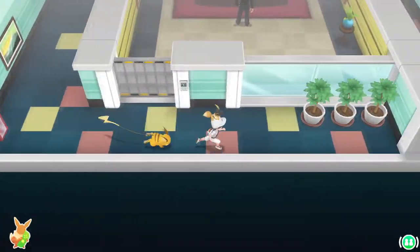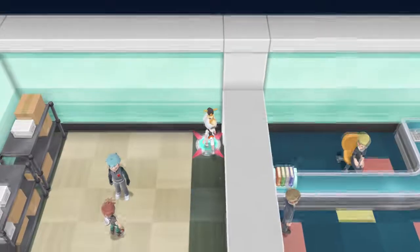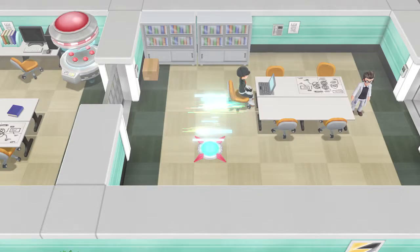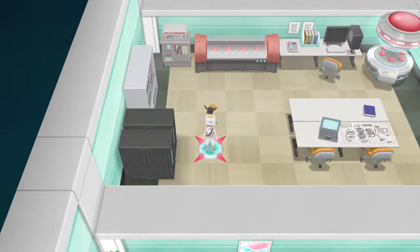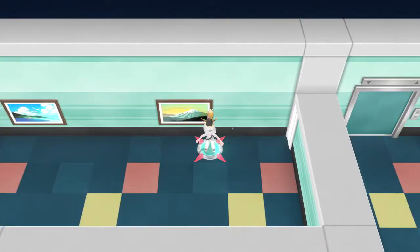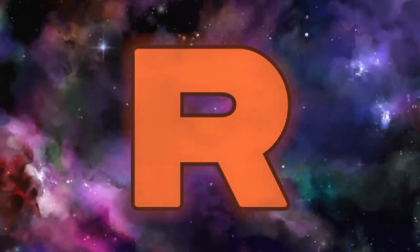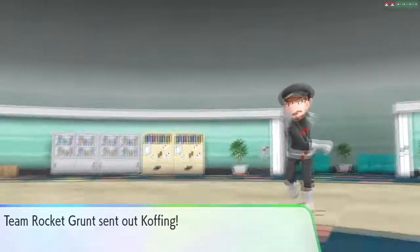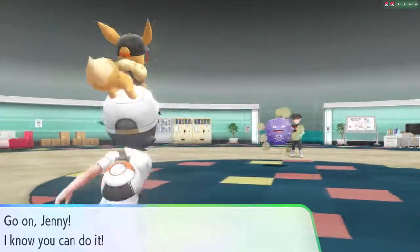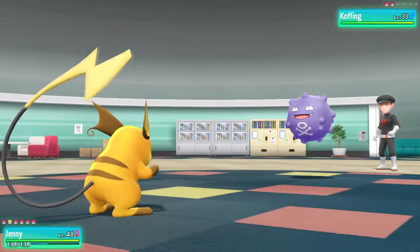There's Giovanni and the Silph Co director. Let's go back and explore a bit. We got another grunt here. I feel like we're close to the healing spot. I want to heal up and then take on Giovanni. Jenny, destroy this thing.